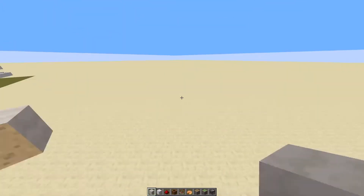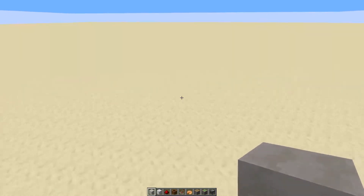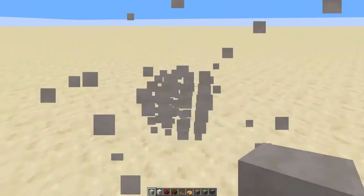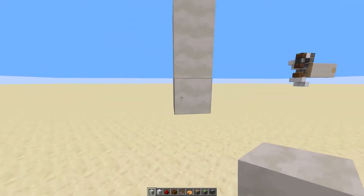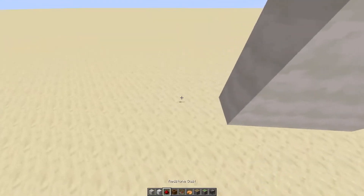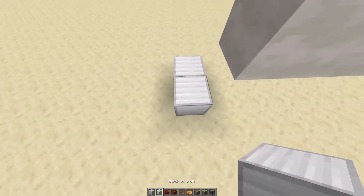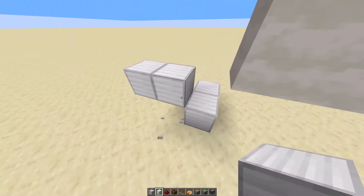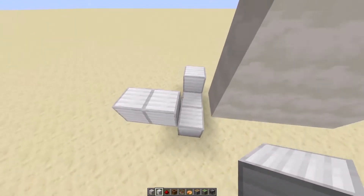So yeah, let me show you how to build this thing. Let's go on over here. So let's say we've got our block stream coming in right about here, two high off the ground. We've got our 3-high block stream right here, and what we're going to do is place a couple blocks down like this in this shape — there's going to be one more back there too.